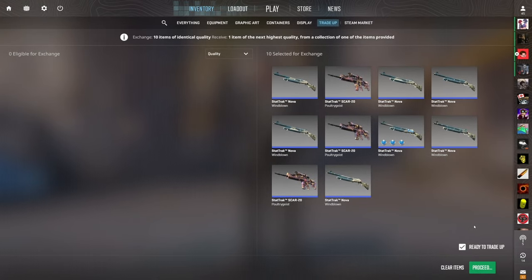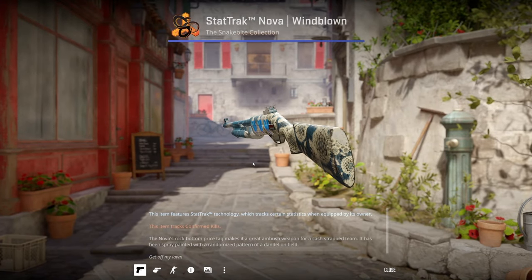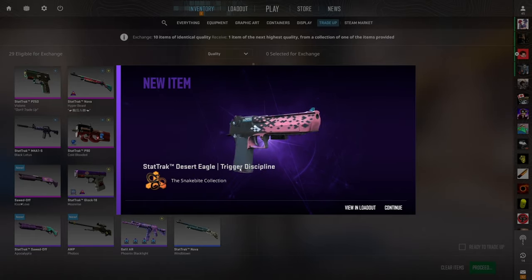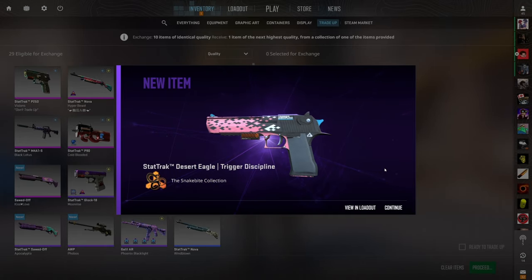Those $5 trade-ups didn't go our way. We only have a 28% chance to profit here, but if we hit that AK it's just under $30 of profit — absolutely insane. We have a little bit of sticker luck right here; they look so good on the skin. 28% chance — show us the Deagle or the AK. We actually profited! It wasn't the AK — it was the Trigger Discipline, which is still about $2.50 of profit. Let's go!